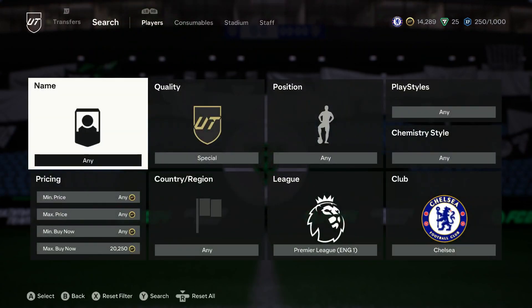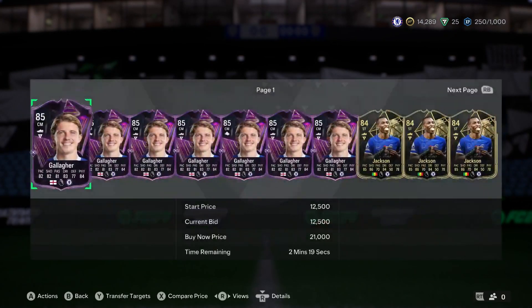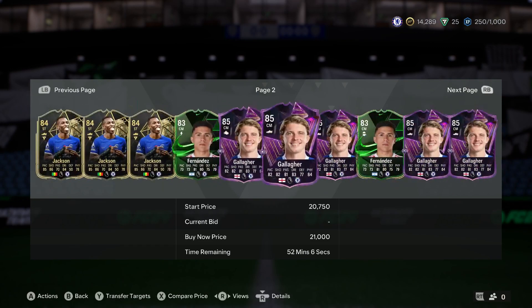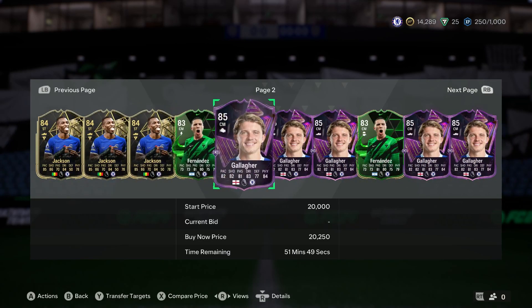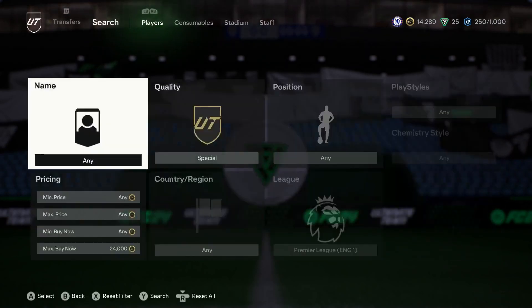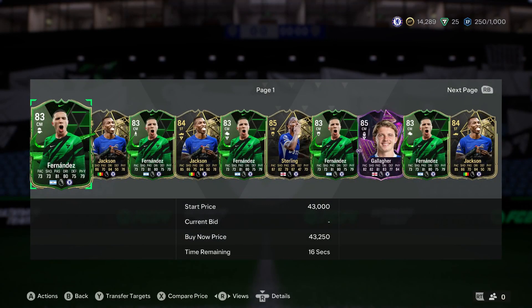Gallagher alone I was having a lot of success sniping. Just to let you know, this is my second account - I don't really use this account. For some reason every time I load up my Xbox this is the default login so I end up recording my videos on this. We've also got the Impacts inform Jackson, which is very nice, and we do also have the NIF Enzo Fernandez - I believe these are on that 21k mark or so as well. Those three especially.